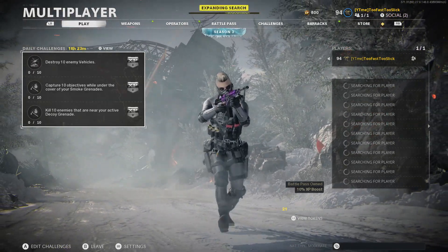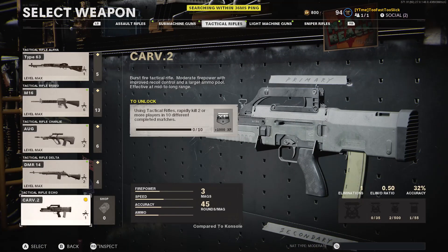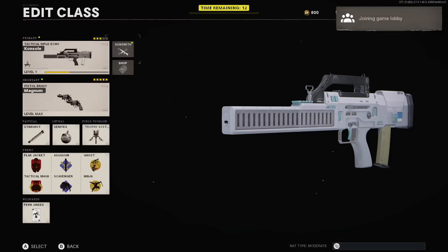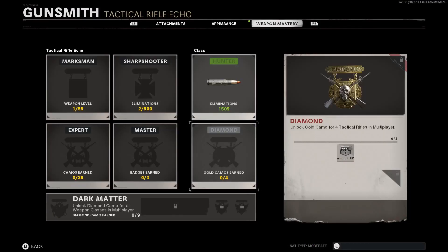Let's go straight into a free-for-all match, let's see what map we can get here. As I said, this is called the Carve 2. I think it's called 'console' because that's the name of the variant — as you can see, the variant that I have is actually called 'console,' it's not the gun itself called console.